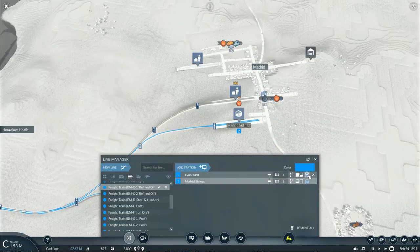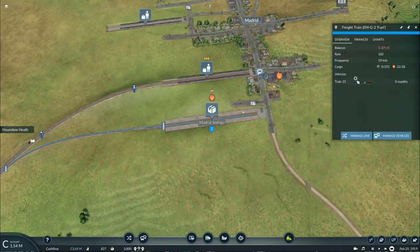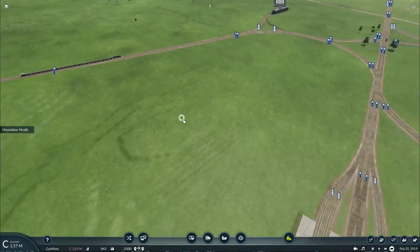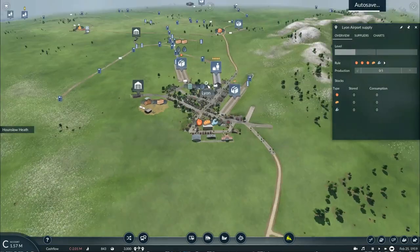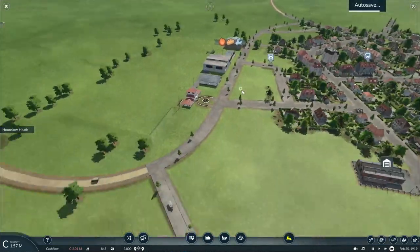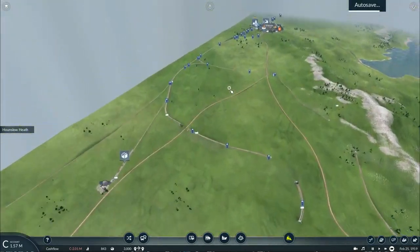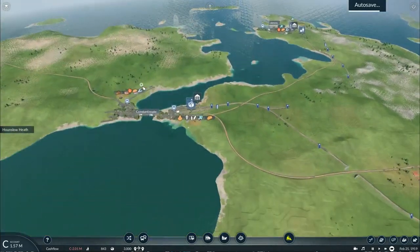I meant to put refined oil on that service. Train G2 is on its way to Lyon with fuel for the airport. The airport is nearly fully loaded, and I think with our supplies of tools coming in pretty soon, as well as our first supplies of fuel — tools and fuel — I believe we have reached a good ending point for today's episode.